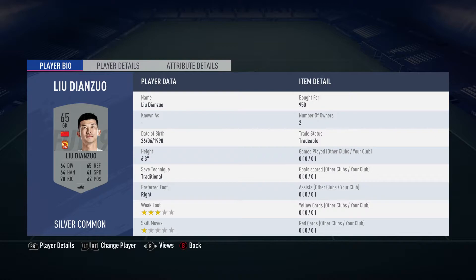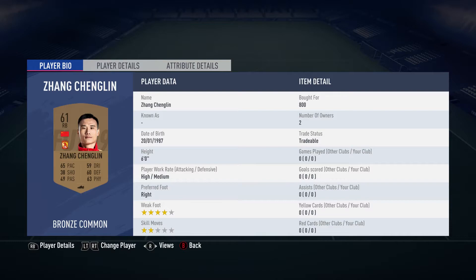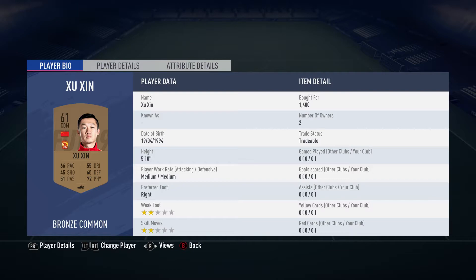We're just getting to the expensive ones in the Chinese Super League now. In goal we have Liu Dianzhuo, bought for 950. They all play for Guangzhou in the Chinese Super League and they're all Chinese unless I state otherwise. The right back is Zhang Cheng Ling, bought for 800. Centre back next to him is Hu-ruwa-bo, bought for 1,400. The centre back next to him, playing as centre defensive midfielder, is Zhu Xin, bought for 1,400.